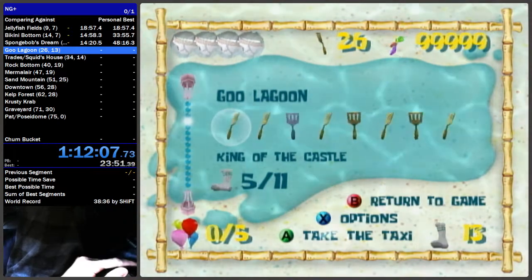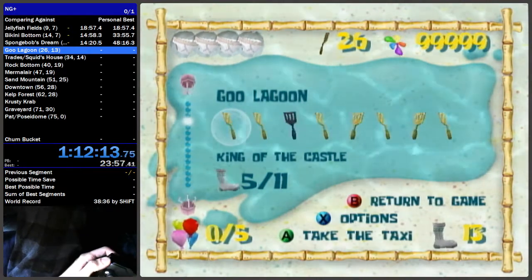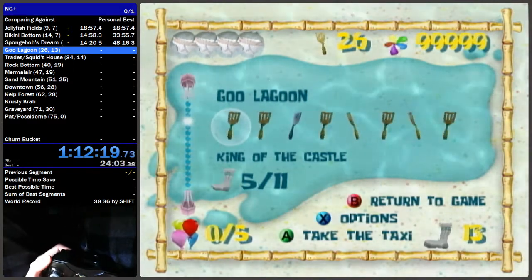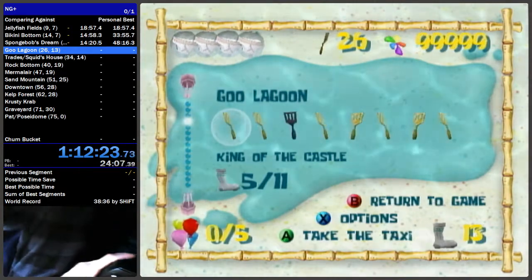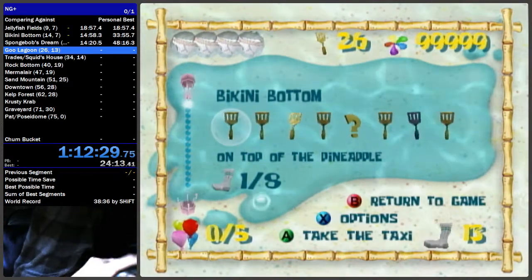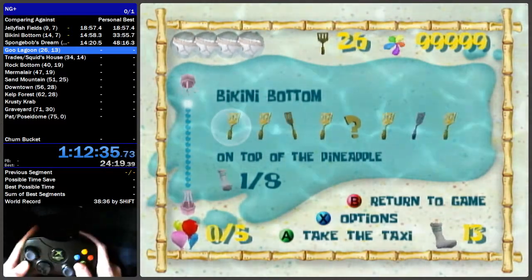You can pretty much do Rock Bottom, Mermaid, Sand Mountain, and Downtown in any order you want. The only thing is you need to do Kelp Forest after all of those levels. In this route we're going to be doing Rock Bottom first. When you're finished with Goo Lagoon you should have 26 spatulas, 13 socks, and at least 42,000 shiny objects.